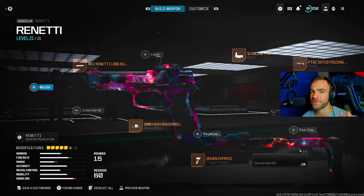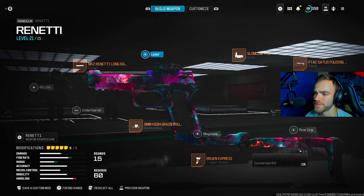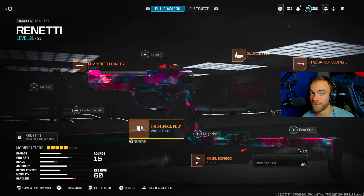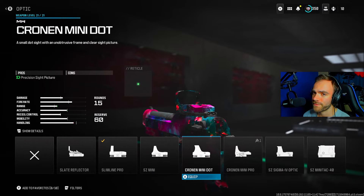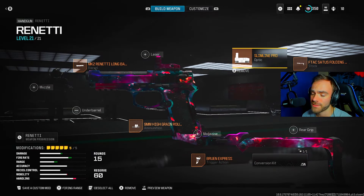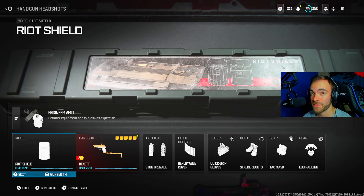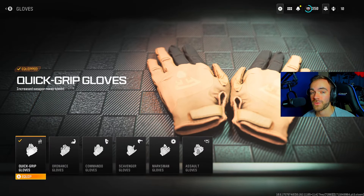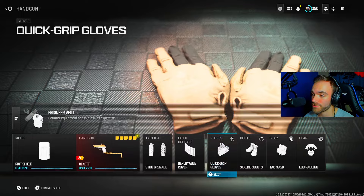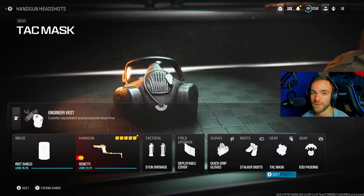Here are the attachments — copy them, these all worked very well for me. The one thing you might change is the optic — whatever you prefer, go into the firing range and choose the one you like best. Riot shield is great because hardcore gets super hectic — it did help a lot, so I recommend it. Deployable cover if you think you'll be camping more than running around. Quick grip gloves let you swap between the pistol and riot shield super fast. Stalker boots, tactical pads, covert sneakers — whatever you want for gear.